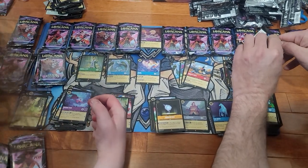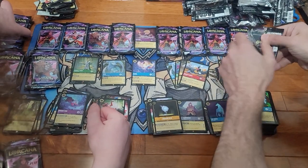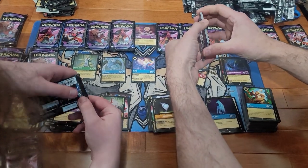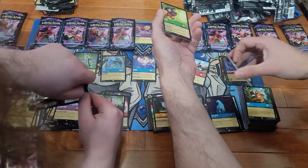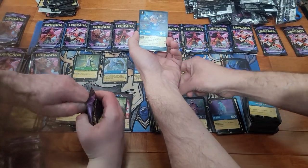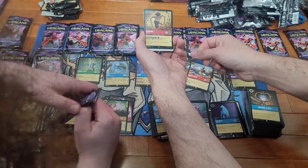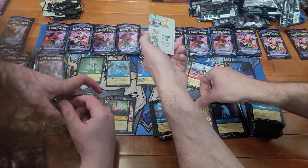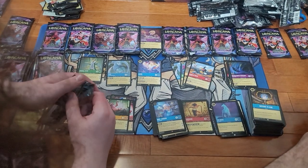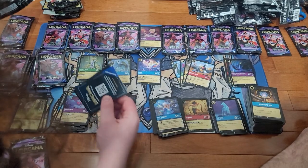We'll see if this is the lucky number — Taylor Swift 13 — the 13th pack out of the box. P is not good. Oh, that Miss Judson — needed that one to complete a set. And a Foil Super Rare Namaari. Got two cards for the set out of that pack — that's good.